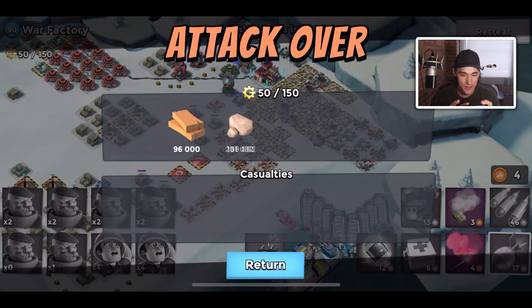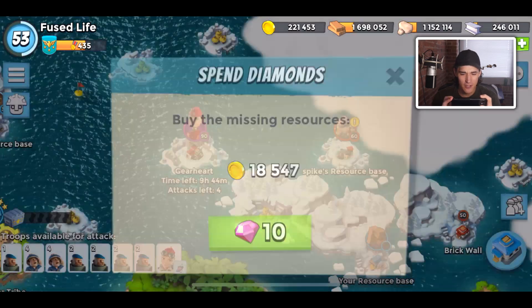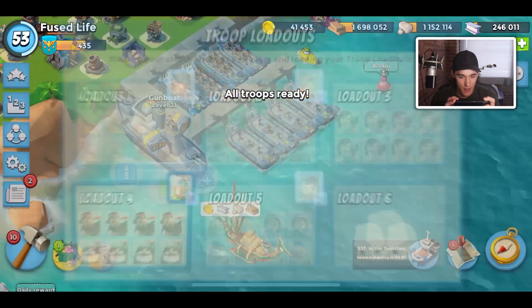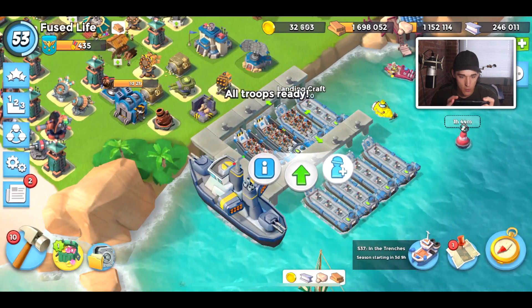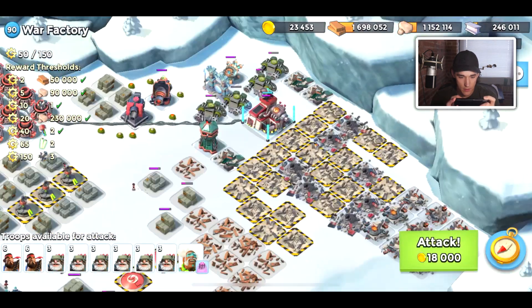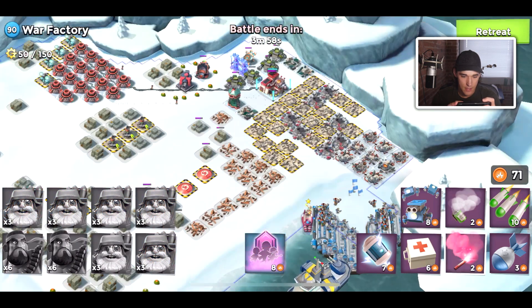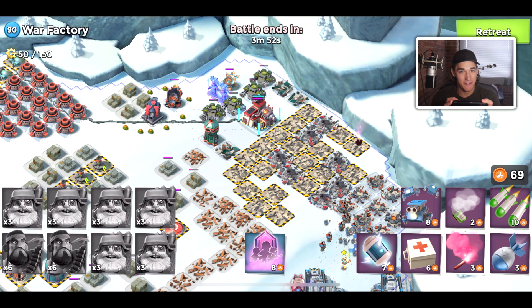I saw this war factory and thought this is going to be a really, really tough war factory — Gearheart. But I think I'm actually going to be able to beat it in two attacks. So here's what I'm going to do: I'm going to load up Bombardiers. I don't really want to bring that many heavies, so I think we'll go with a 6-2 combination, because there are some defenses that can hit me like the shock launcher. Two and a half million HP — that is more than doable. We're definitely 100% going to beat this in two attacks.